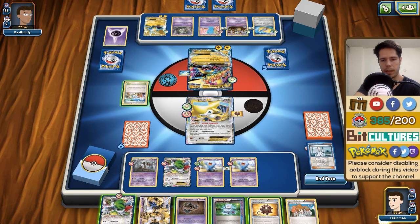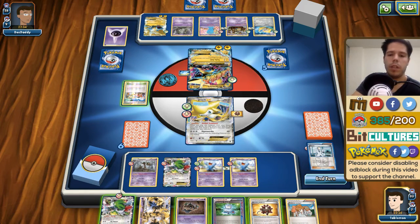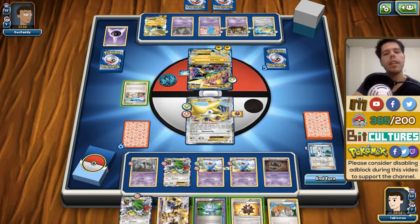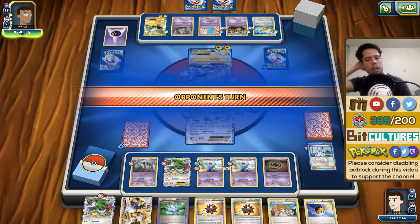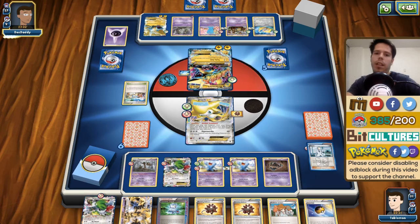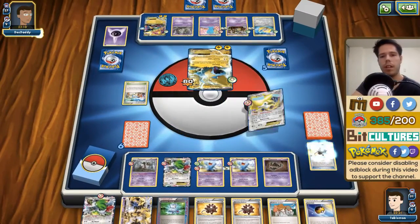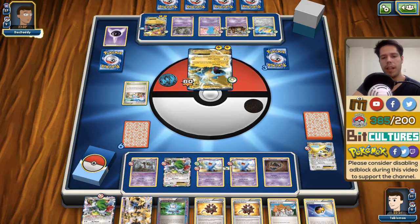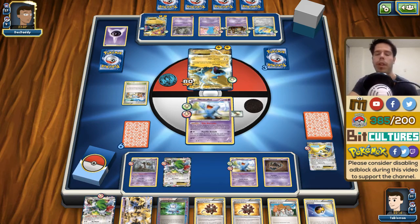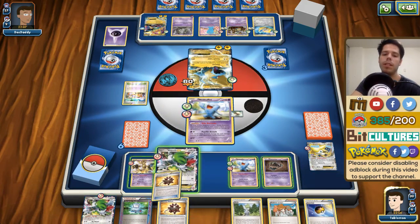I'll bench the Phantump and Tropical Beach for two — I really need either an energy or the Lysander, neither of which I draw. I just need one energy to Lysander up the Wobbuffet. He's going to take the KO with regular Manectric, which opens up the Wobbuffet Lysander possibility. But I have no energy — that's so ridiculous. I'm halfway through my deck and I've only drawn three out of eight energy.